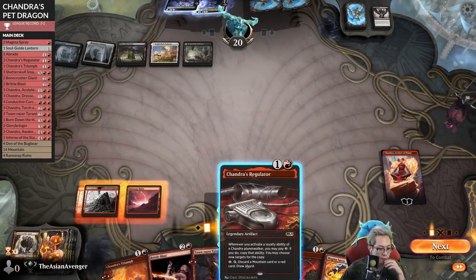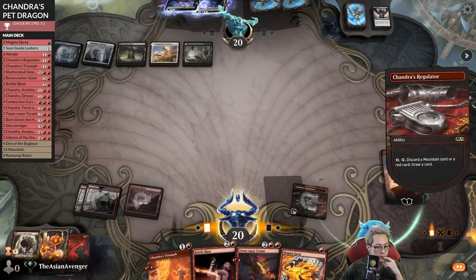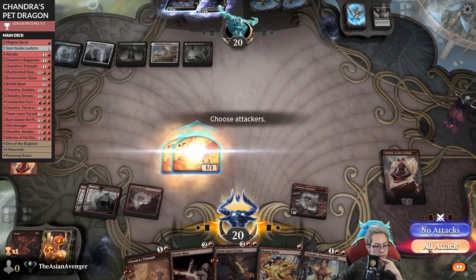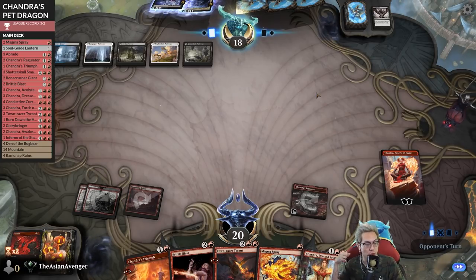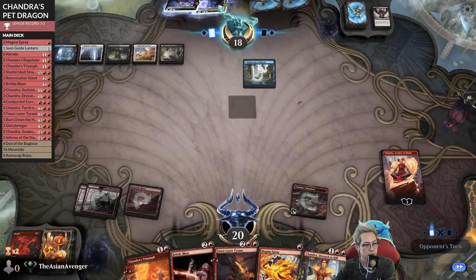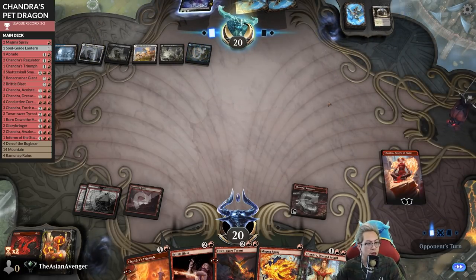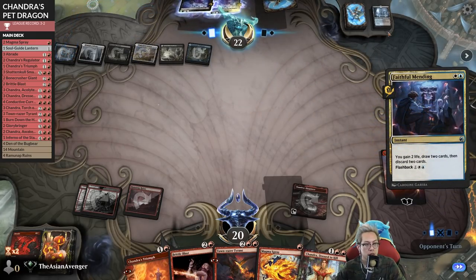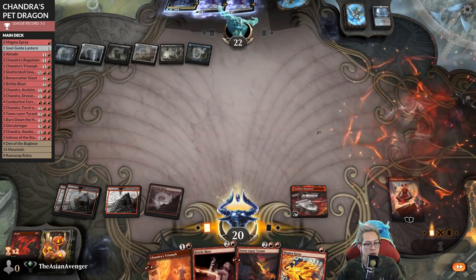Holy crap - you're joking me. Did I really not hit any lands off that? That's kind of heartbreaking. Can I find a Soul Guide Lantern before they can do something? Give me a Soul Guide Lantern if I'm not going to draw lands. They drew another land - feels bad. Really not a single threat in their hand - I find that a little shocking. I did it!